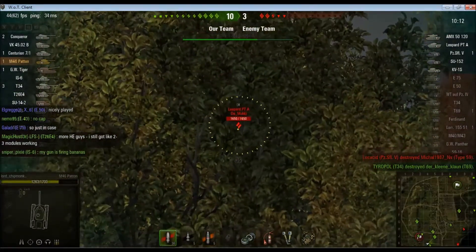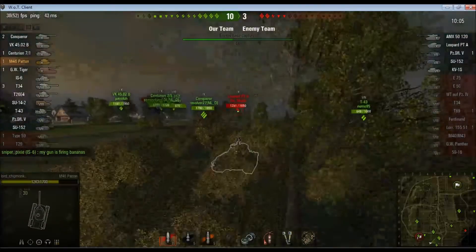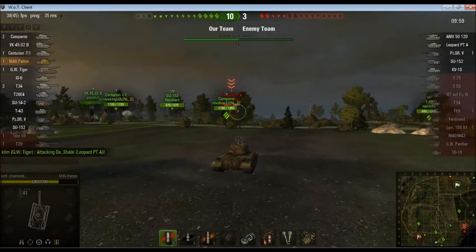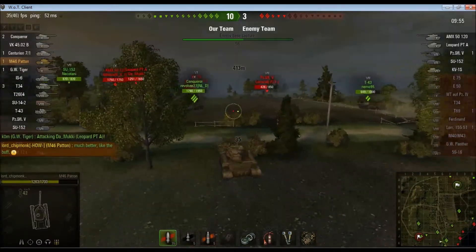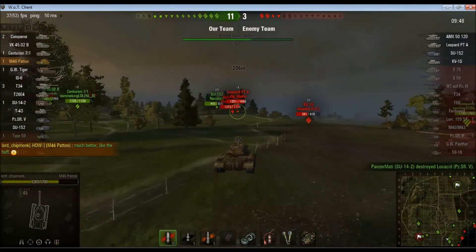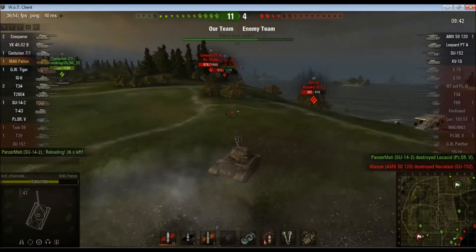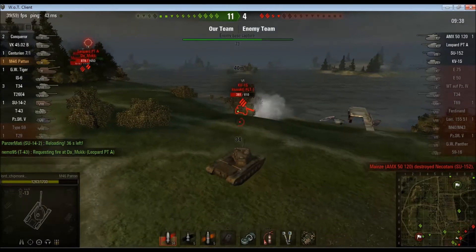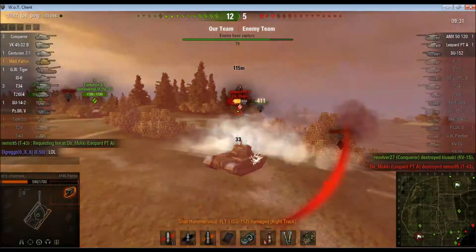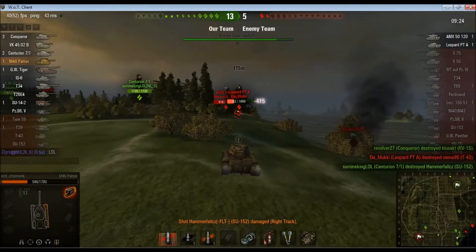There's five of them left. Leopard prototype — nice meaty shot into his side. We just keep moving up. AMX 5120 — so many targets. Let's try and do something about some of these; there are four of them left, and there they all are. Fire at the prototype on the move, somehow bounce on him. See if we can finish off the KV1S but someone else beats me to it. That shot goes through the leopard. I take a shot in the side from their SU-152, but he pays for it with his life as the Centurion wrecks him.